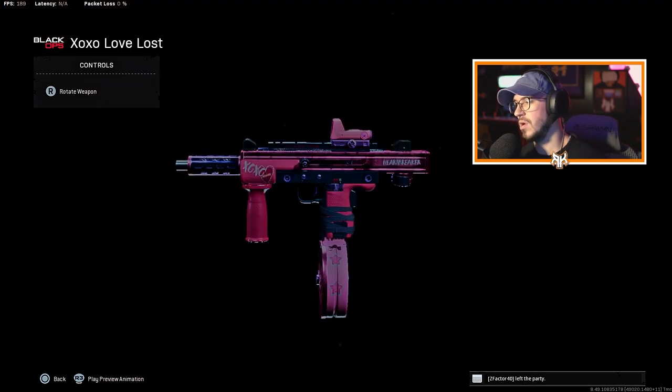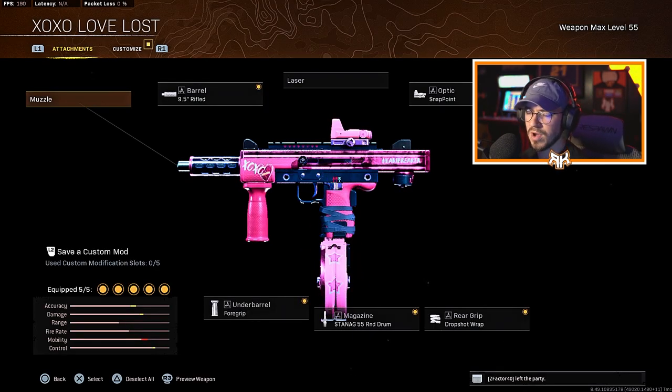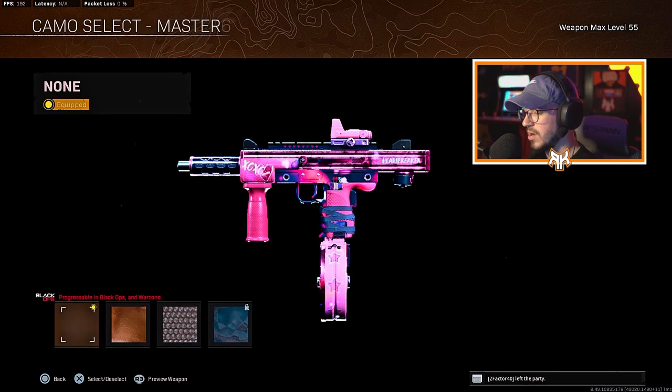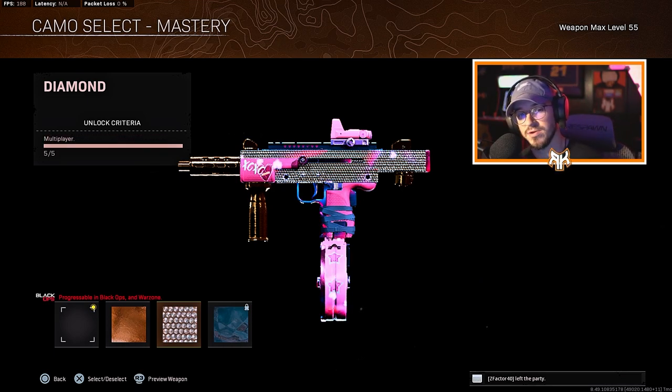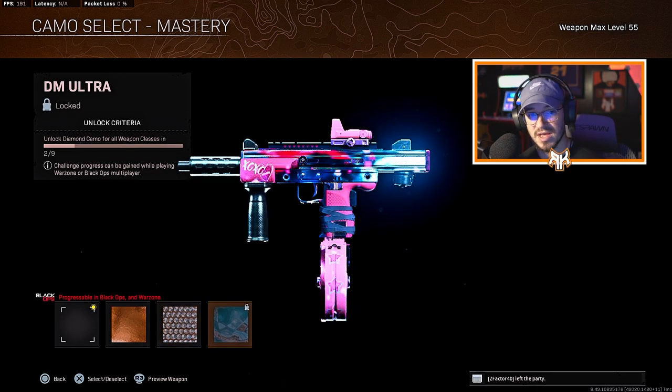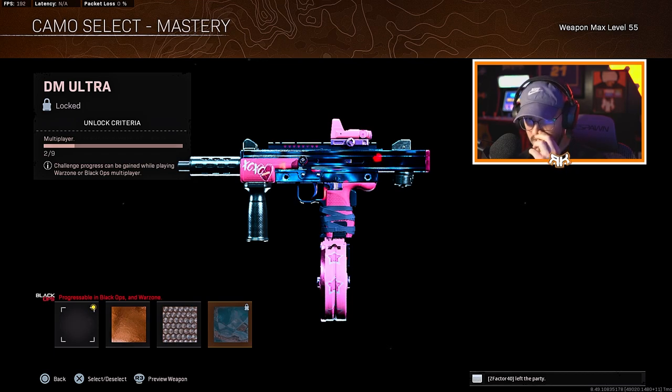The last one is the Milano — the XO XO variant. It's a very clean anime version with little hearts coming up on the animation. Nothing too crazy; there are probably cooler blueprints out there, but I love this weapon so I put it on here. It looks really good with gold — you can see the hearts in the animation. With diamond it looks great too, and DM Ultra looks really good as well with hearts popping up on it.